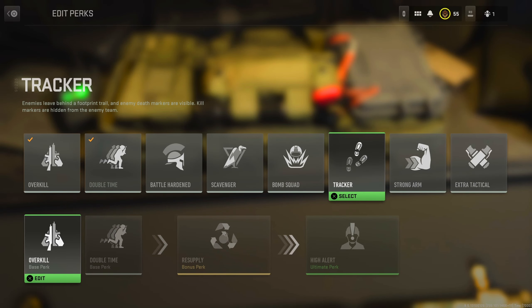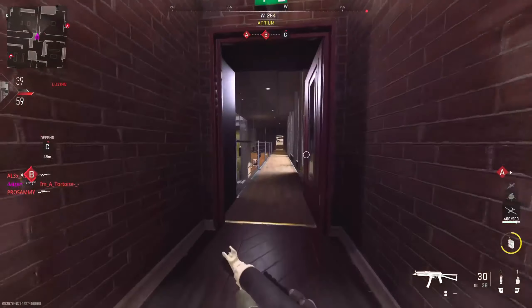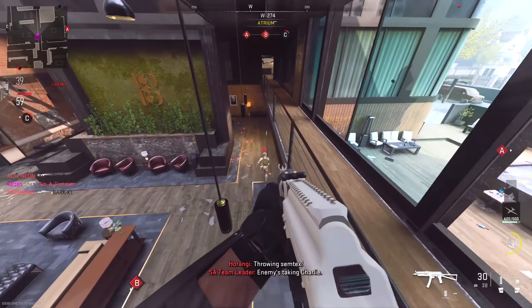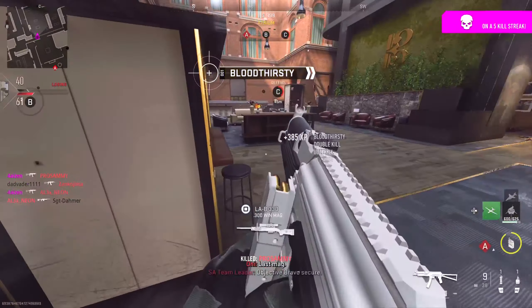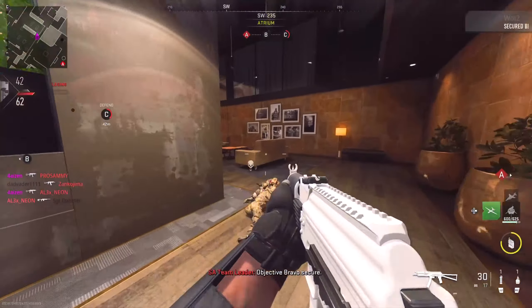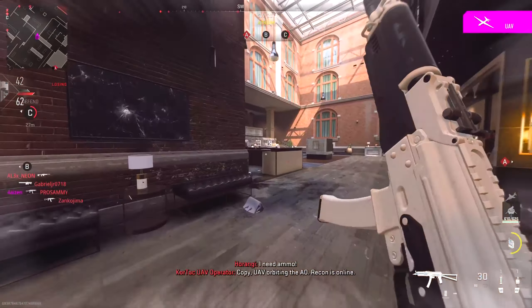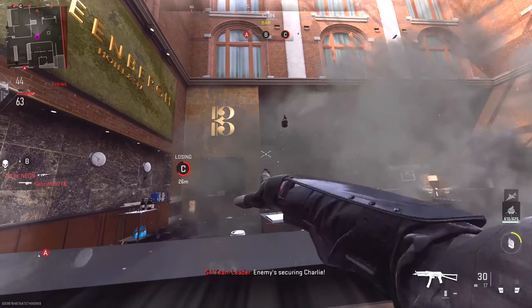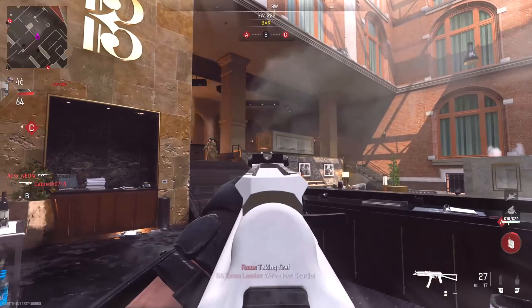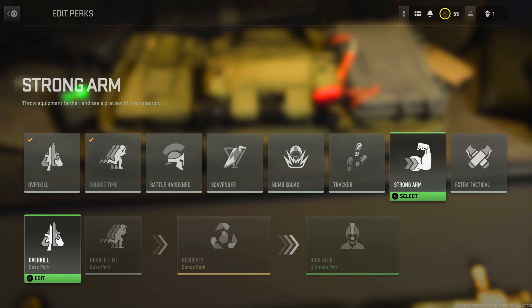Next up we have Tracker. I actually really like this perk, which is why I rank it in the A tier. You get to see enemy footprints, and when you get a kill it doesn't display the skull icon for the enemy team. Seeing the footprints on the floor and chasing someone down is awesome. However, because the game is so campy, sometimes I don't even see footsteps because no one moves. The real strength of the perk is the removal of the skull icons, which helps pull off amazing flanks.